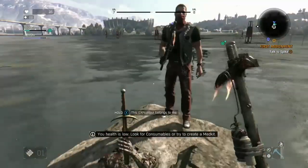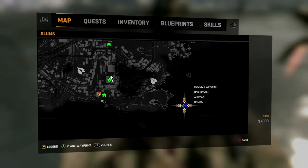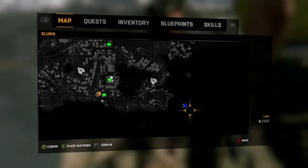Basically what you want to do is come to this spot on the map. It's at the very bottom right of the map. It's close to your shelter actually. Pretty much what you want to do is you come and swim out to this rock.